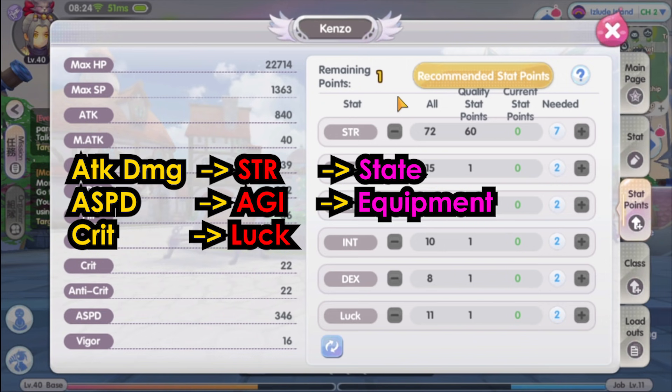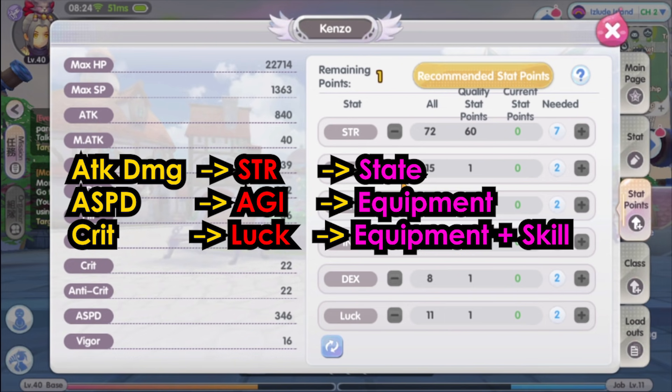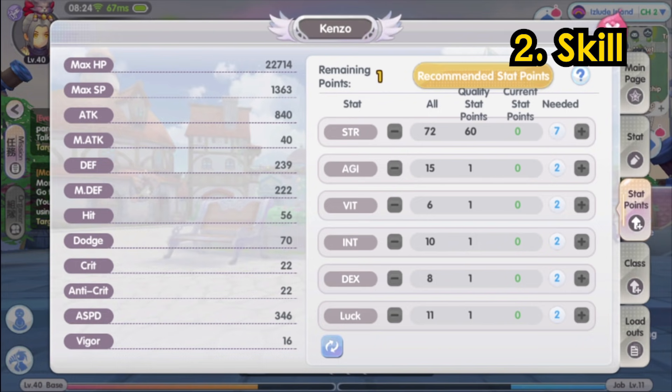As for crit, we will get it from our equipment and most importantly from our skills. Alright, now let's move on to the skill set.